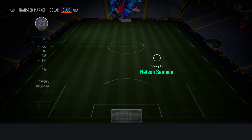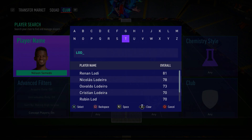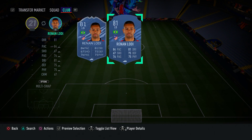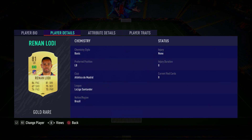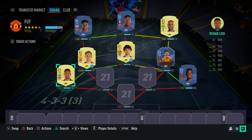In the left-back spot we have a very good, cheap card — Renan Lodi. He's got four-star skill moves and is very good on the ball. I used Renan Lodi at the beginning of the game when Mendy was super expensive, and he was a really good card. He actually feels a lot faster in-game than his stats suggest. Make sure to put a Shadow chemistry style on him to increase his pace a bit more. He's got good defending stats, good agility, and should do you a fantastic job.